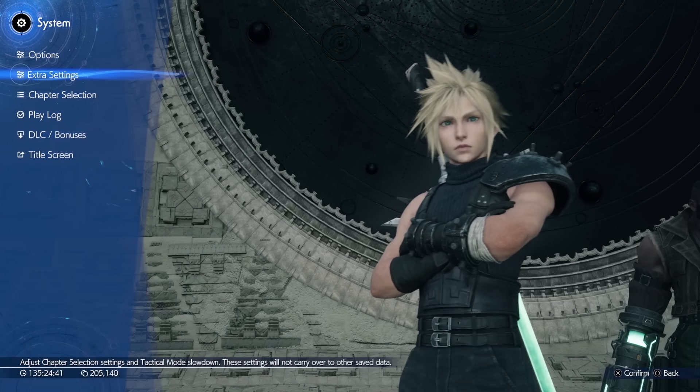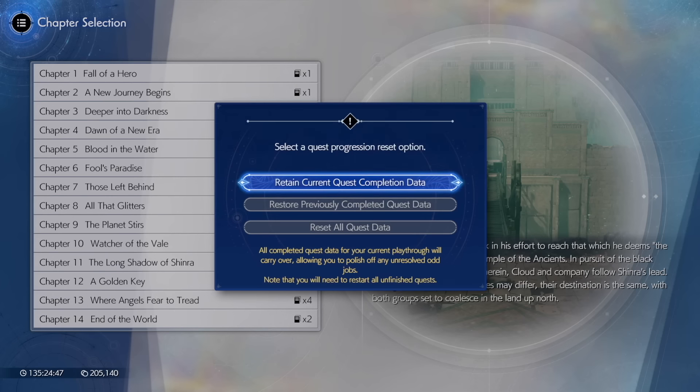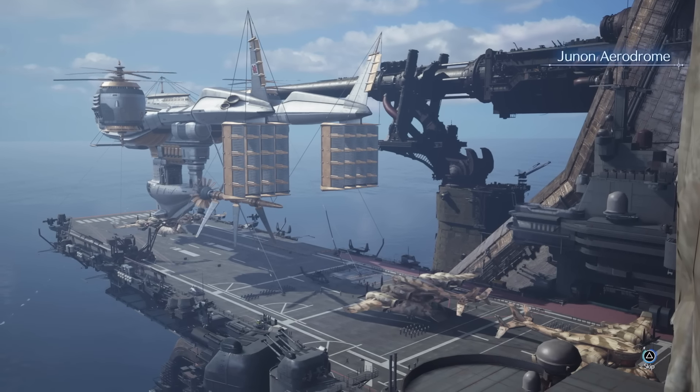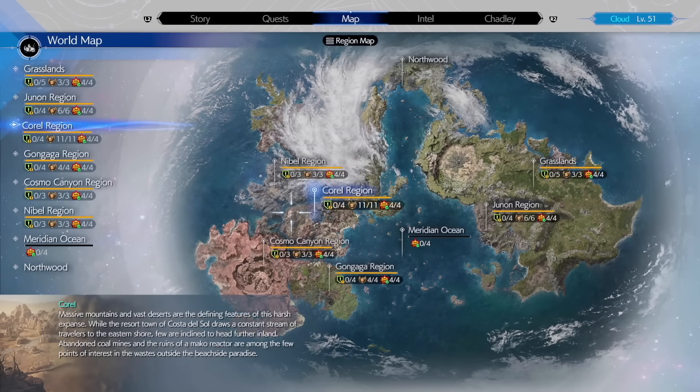To do this, simply choose chapter 13 from the chapter select menu and set the difficulty to hard and reset all of your quest data. Skip the opening cutscene, then hold triangle to exit the boat, open the map and then fast travel to Nibelheim.